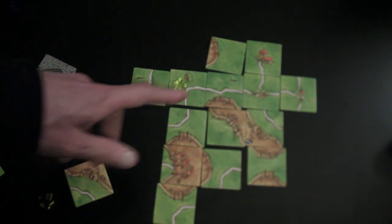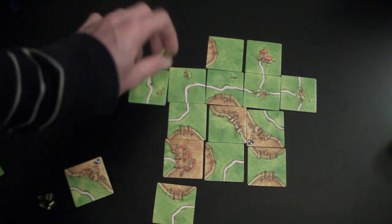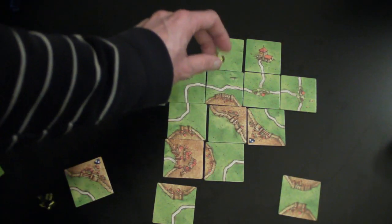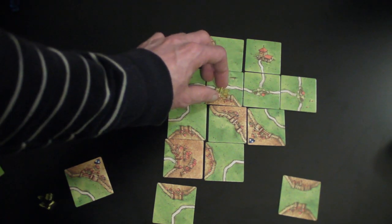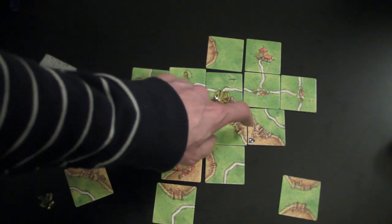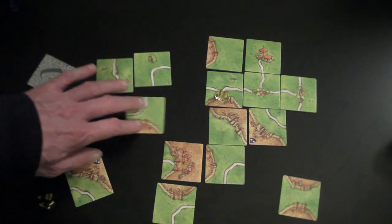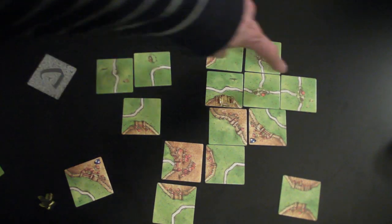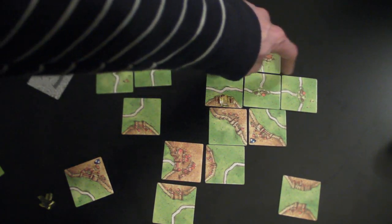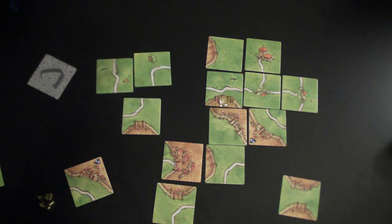At the end, you'll partially score for any remaining incomplete features. So let's say at the end this city here wasn't completed — you get 1, 2, 3 points for that. Same with the road: let's say at the end this road wasn't completed, it's 1, 2 points. Same with the cloister — this one would be worth 1, 2, 3, 4, 5 points. The person with the most points when you've run out of tiles is declared the winner.